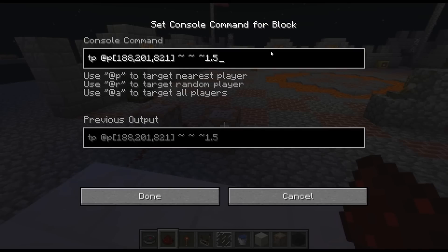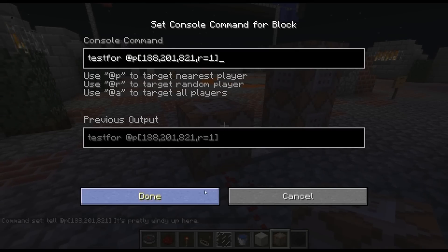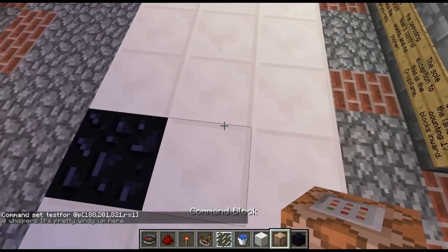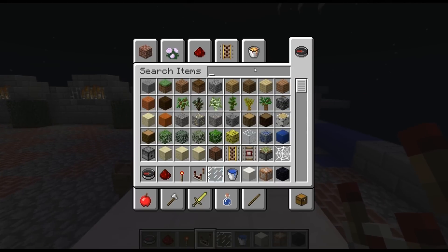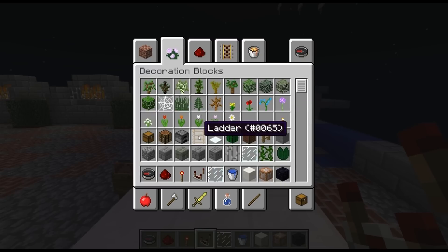That's kinda funny. So this simulates that — if you touch the black block, it kinda throws you off. It teleports you 0.8 blocks to the side. It's just such a short distance it looks like a little frame skip, but it's like a gust.